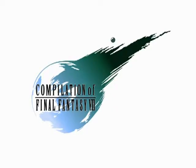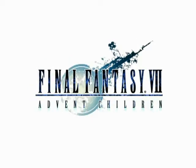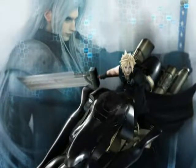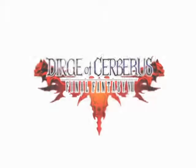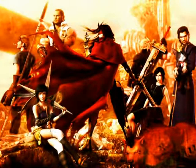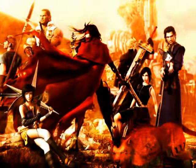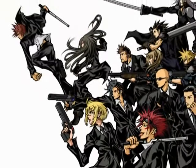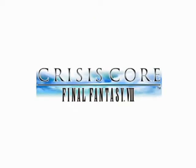Final Fantasy VII has inspired a number of spin-offs. Advent Children continues the original story of Cloud in a feature-length CG-rendered movie. Dirge of Cerberus follows the exploits of Vincent Valentine in a high-paced third-person shooter. Before Crisis uses the latest mobile phone technology to tell the story of Shinra's Turks. And Crisis Core reveals the events leading up to the original Final Fantasy VII.